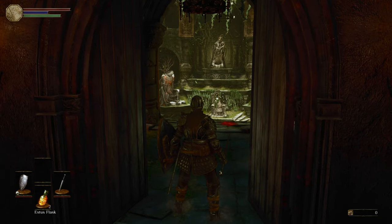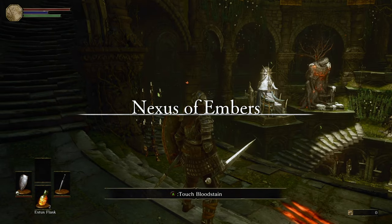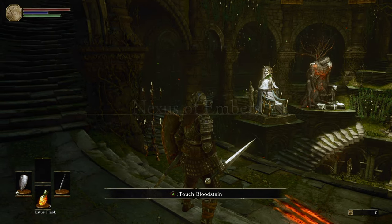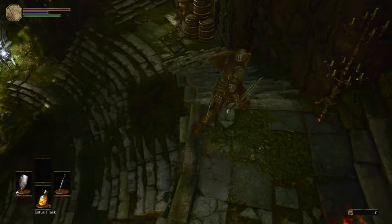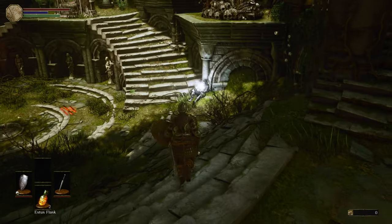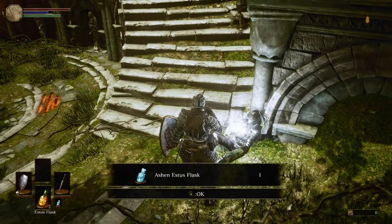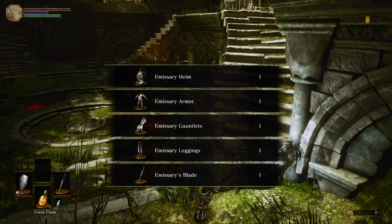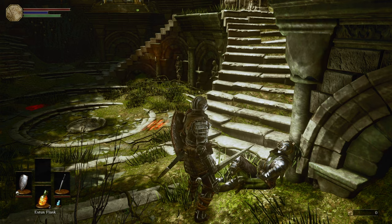Let's see what's behind door number one — Firelink Shrine, Nexus of Embers. Damn, this looks vastly different from what I remember. There's a dude here but let me check this item. Village Ashen Estus — oh my god, they literally just gave me a full set and the blade.